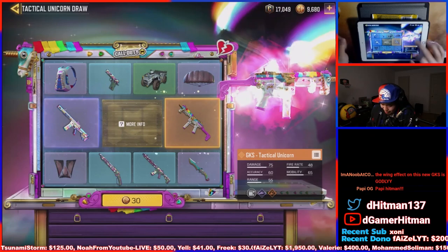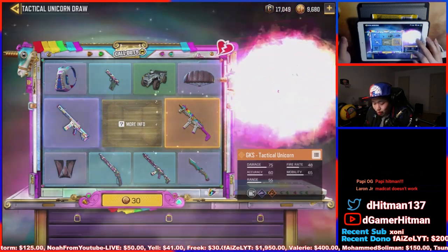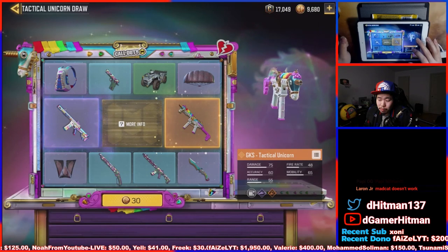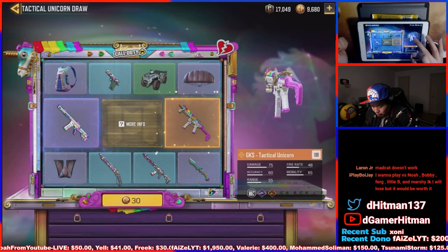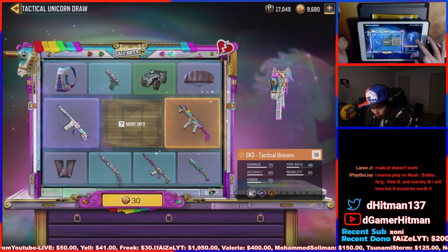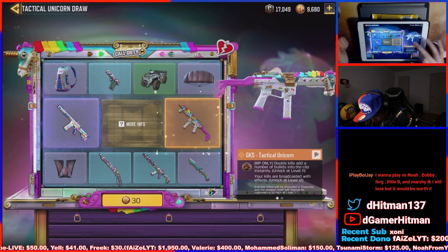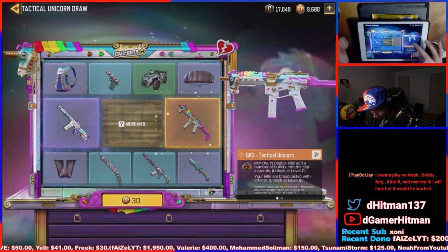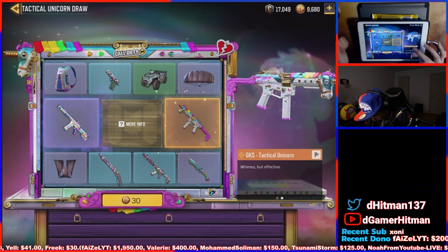So as you guys can see, it is a GKS unicorn skin. Apparently it has wings and fun stuff. The abilities include double kills — it adds a number of bullets, so that's kind of good for the GKS because you can actually get double kills pretty easily with that. The other ability is whimsy.